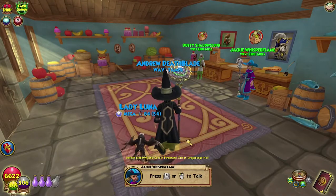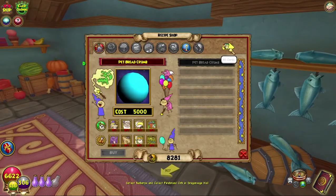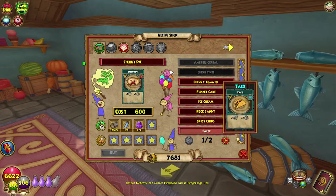Hello and welcome back to the Craft Box. My name is Brent and today we're doing some more completion as crafter. Today we are crafting the cherry pie, which is a rank 3 snack.